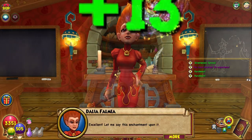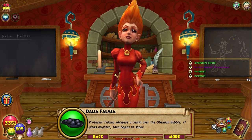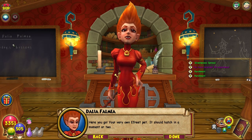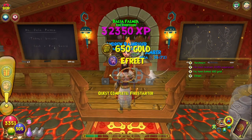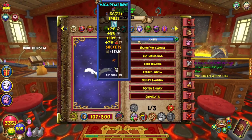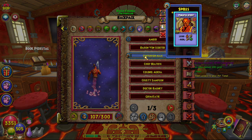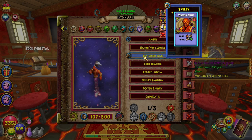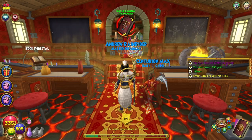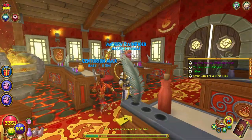Let me say this enchantment upon it. Professor Falmea whispers a charm over the obsidian bubble — it glows brighter, then begins to shake. Here you go, your very own Ifrit pet. It should hatch in a moment or two. Nice, lovely — it did hatch! Let's check it out. Baby Ifrit. It gives an Ifrit card, which is the old one — Vengeful Ifrit. Lots of damage, minus 90. Looks pretty dope, not gonna lie. It's actually one of the best looking pets.